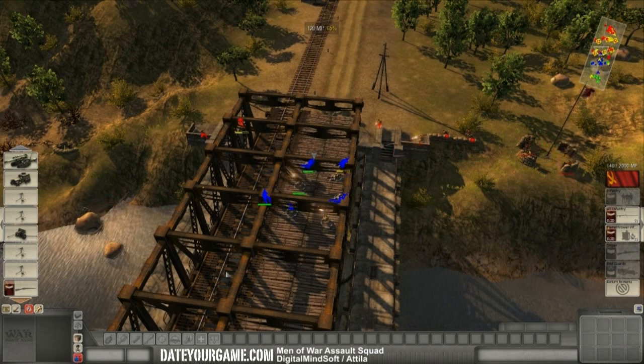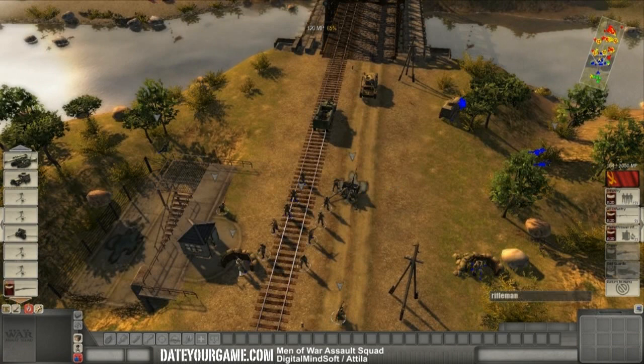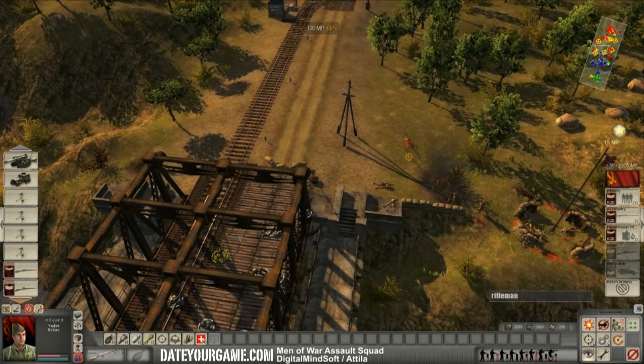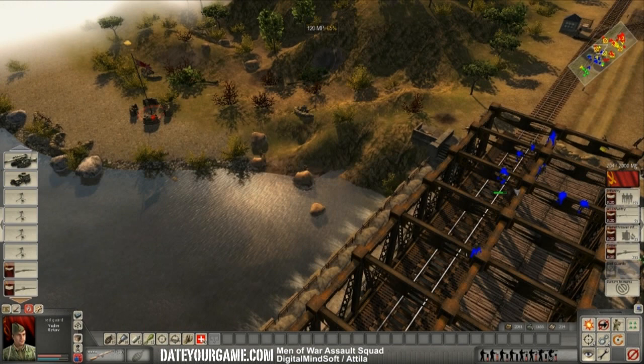Now the red guards are in position. Let's bring in some more infantry. As you can see, the red guards essentially cleared the center by themselves without much support. Now I'll turn against the cannon on that side and charge them — gloriously, hopefully. I'll just make sure you cannot aim at my troops.